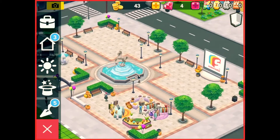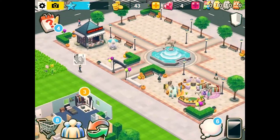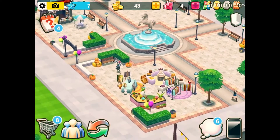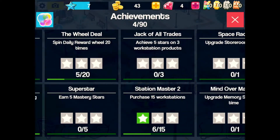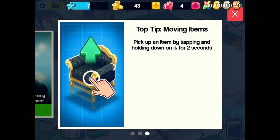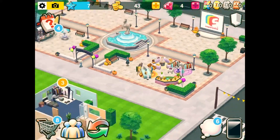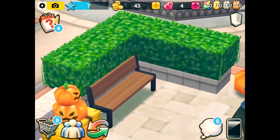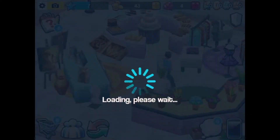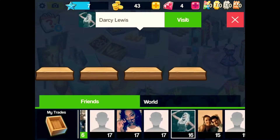The fountain is where you collect achievements — it's not working right now. Then you've got the kiosk, which is like the daily news for game updates and stuff like that. There's also this lady that I have a quest with, and then there's the guy who runs the market where you can sell stuff or buy stuff.